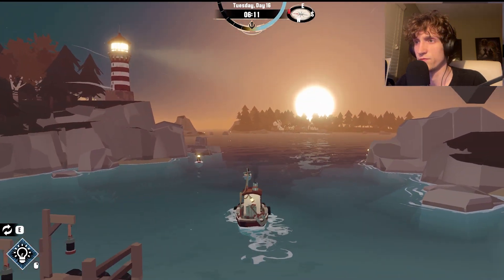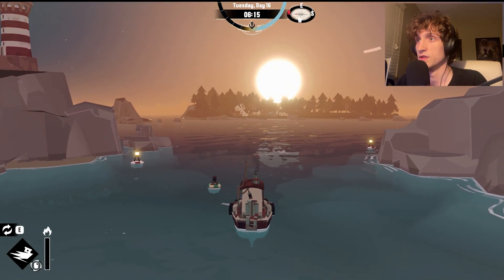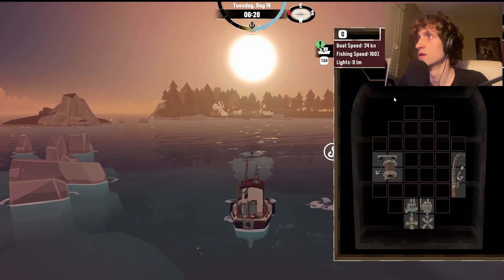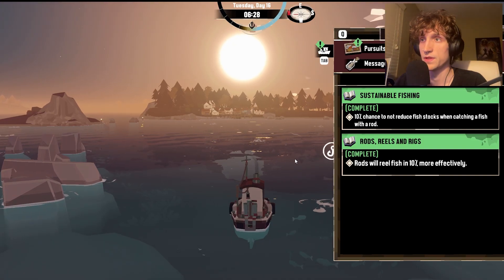We also got this cool new ability. Let me check the map — he wants us to go to Gale Cliffs, which is to the right. We're heading over there. Let's hope we can make it and that there's somewhere to rest over there as well.